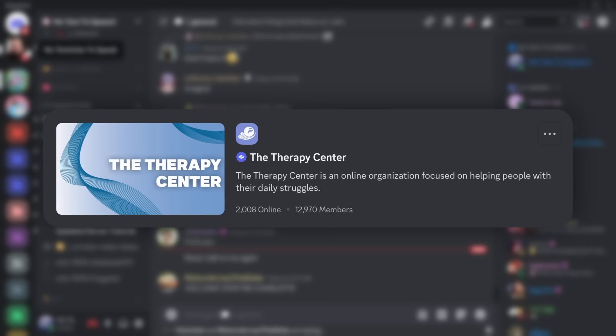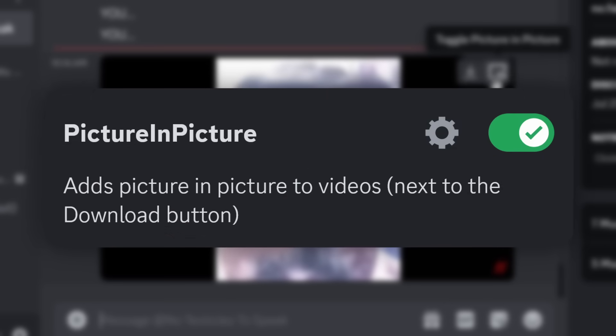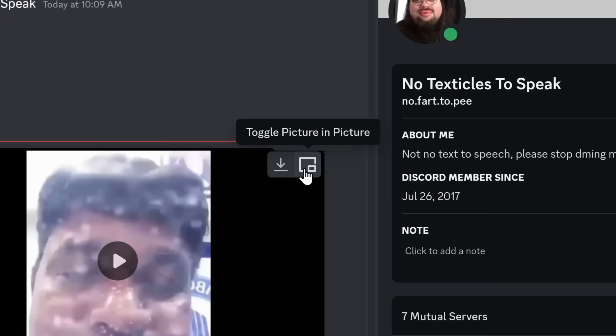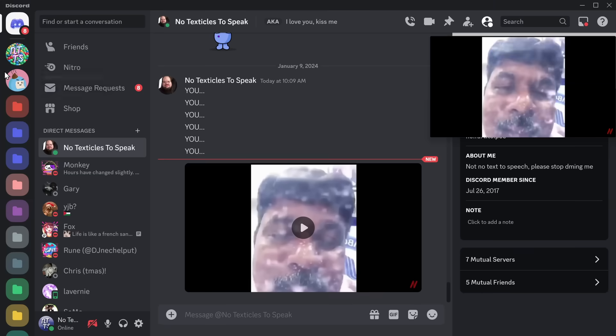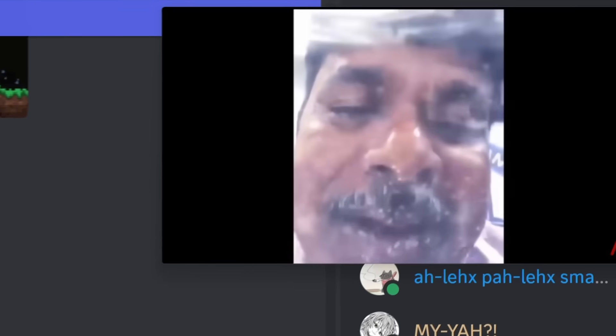This next plugin is an absolute lifesaver if you're trying to go through therapy on Discord and your e-girl keeps sending you memes that you're forced to watch. Well, with the Picture in Picture plugin, you can click Toggle Picture in Picture and you'll be able to see the video while you browse the rest of Discord — and understand that maybe you made some wrong life decisions at some point in your life.